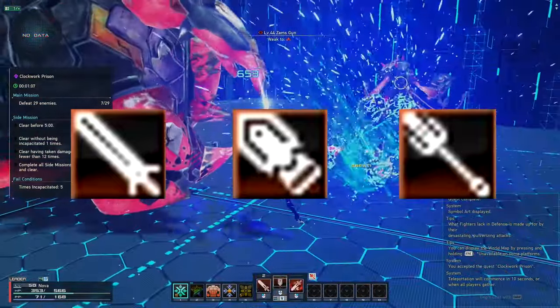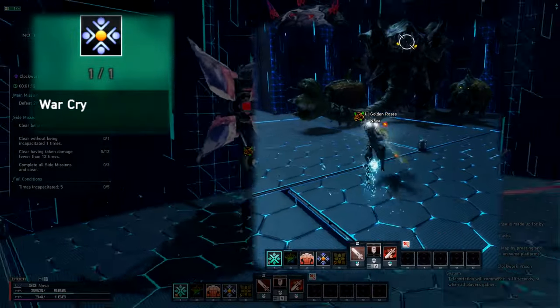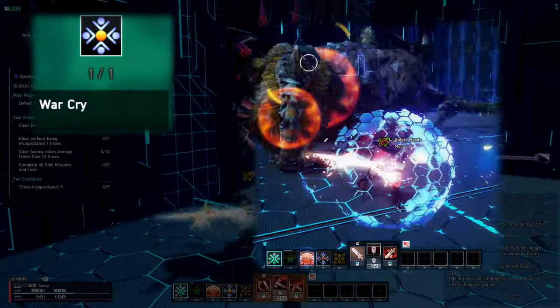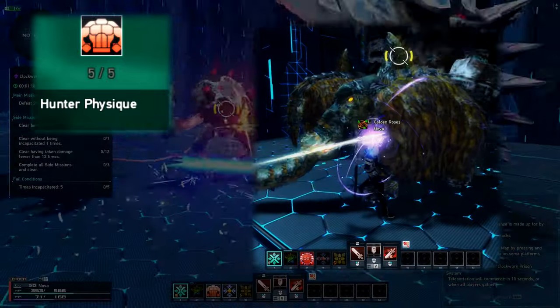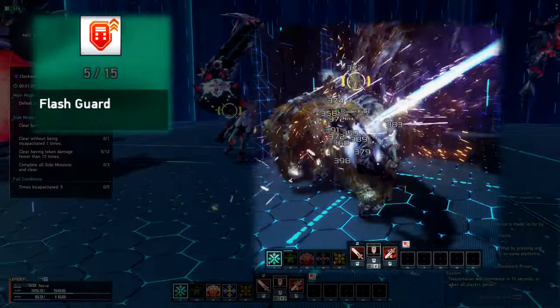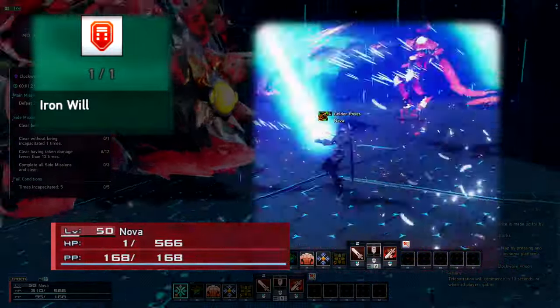The skill tree is very simple. Since we're focusing on the sword in this video, we will need Warcry which will aggro enemies towards you. Hunter's Physique reduces the damage you take and prevents you from getting knocked around by enemies. Flash Guard also reduces damage taken. Iron Will will leave you at 1 HP if you take a fatal attack.